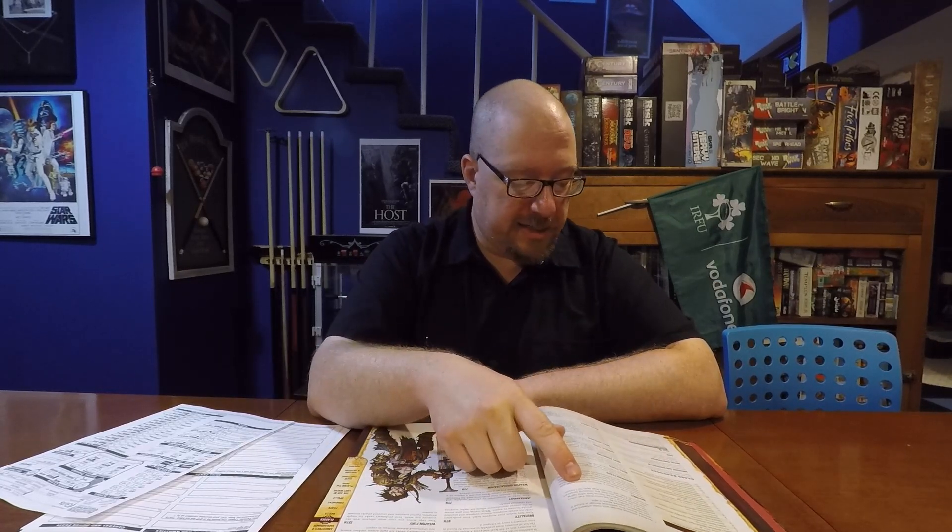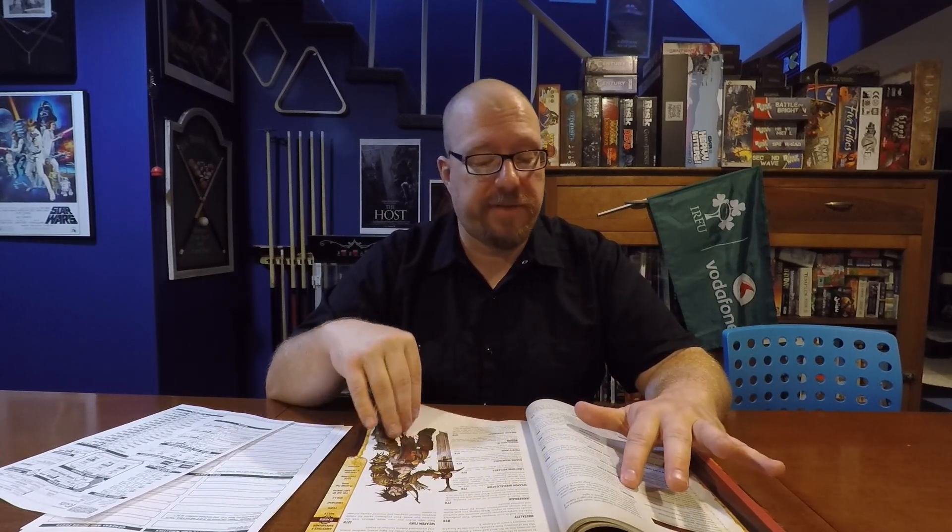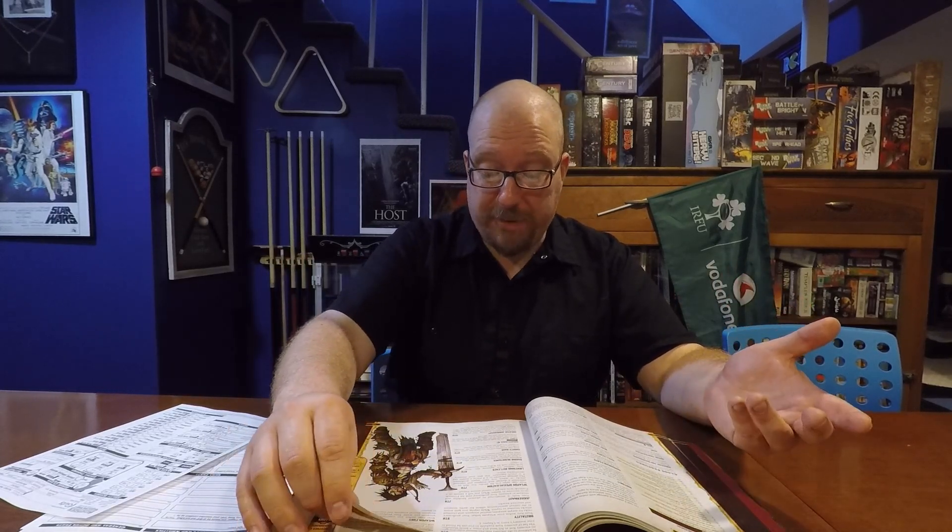Instinct is an interesting thing with barbarians in Pathfinder, and this is getting right to the heart of why I chose to make Guts the first character for Making Heroes. The instincts are incredibly customizable — there are all sorts of instincts with some sort of bizarre supernatural element, either that you're descended from a supernatural creature or it cursed you or blessed you. Specifically, the Giant Instinct is what I'm going to choose for Guts — listen to this and tell me this doesn't sound like Guts.